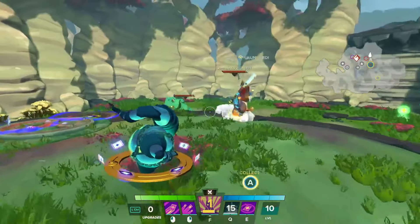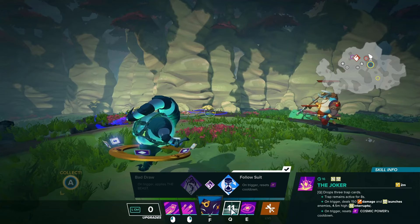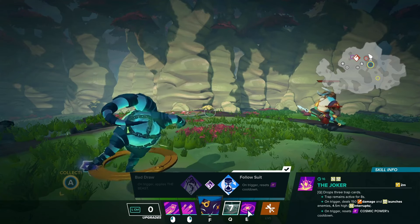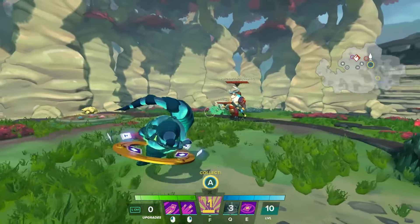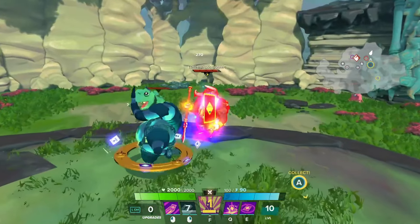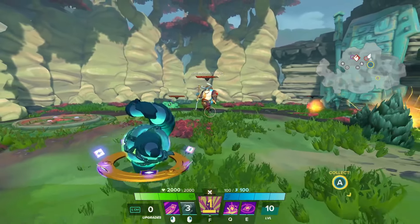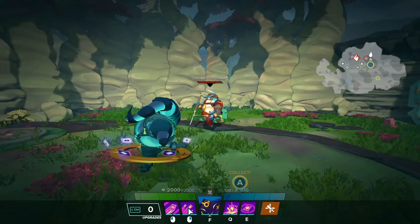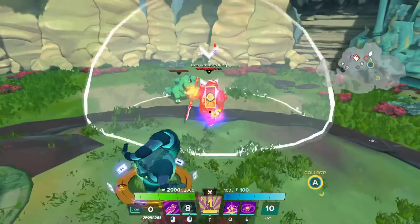Then we have our Q, which just lays traps. I have to get close because they fall right in front of us. They launch someone away, do some damage, and reset our E cooldown when they hit. The E — and also the Q besides burning, and right click besides doing its other debuff — applies two card effects on the person we hit.